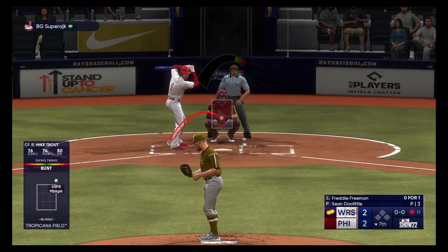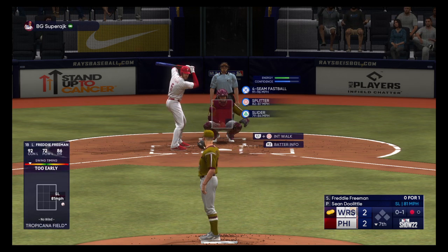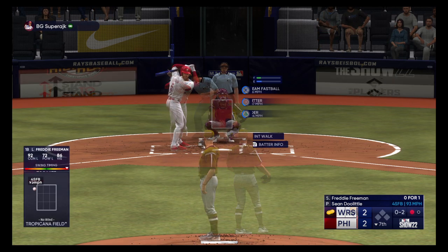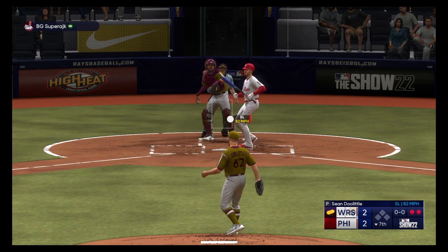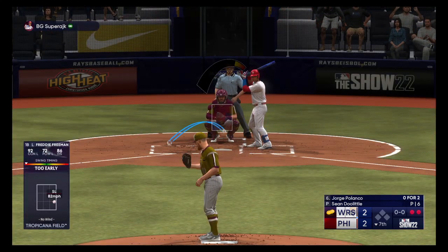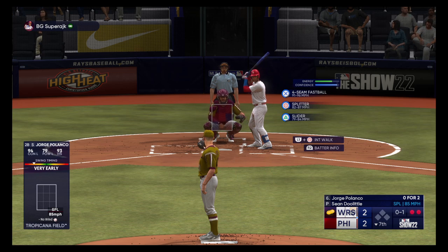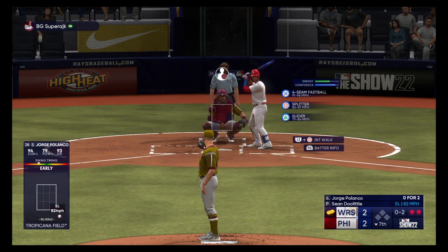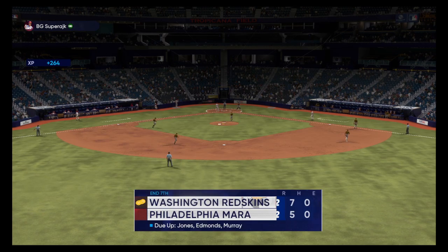Freddie Freeman up to the dish. He swings and misses — nothing and one. The 0-1, swing and a miss — he was late that time. And now the lefty — swing and a miss. Back-to-back strikeouts. Standing in is the power-hitting second baseman Jorge Polanco. He swings and misses at the initial offering — 0-2 as he waves at that one. Swing and a miss — struck him out. It's an immaculate inning!